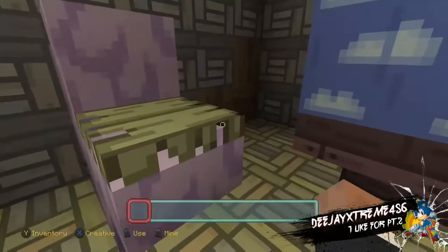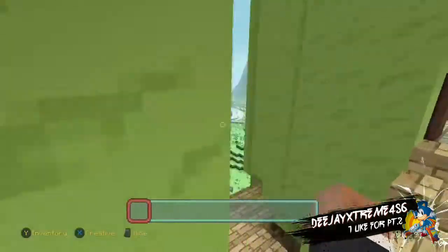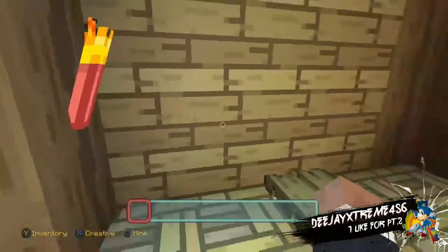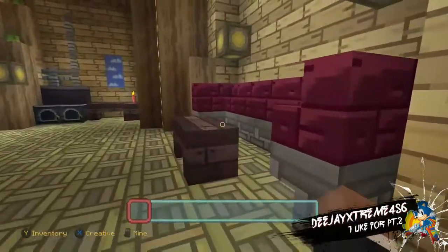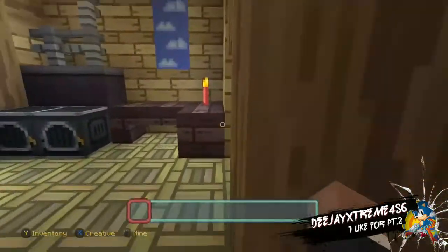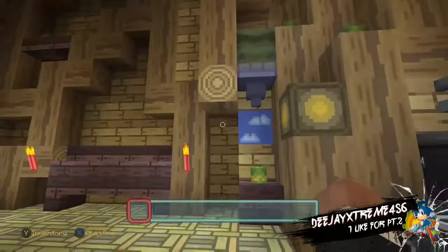I'm actually debating on if I should buy this level pack and actually play with my friends to film stuff. So we're back in the living room — I think that's a sofa. The sofa kind of looks weird; the sofa looks too high. But I think this is the kitchen right here.